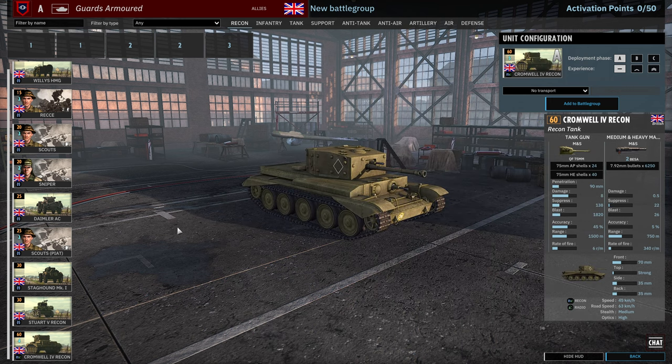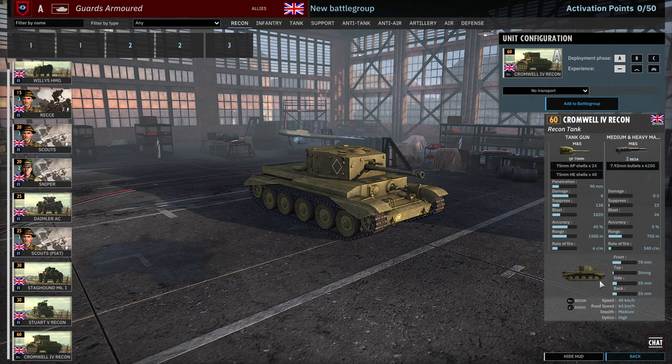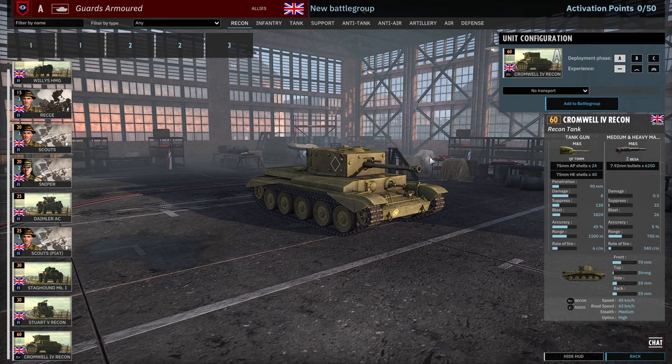Finally, there are four cards of Cromwell 4s. These Cromwell 4 recon tanks are very abundant — 5, 10 and 15 availability throughout the phases, meaning if you bring in all cards in Phase C that's 60 Cromwell 4 recon tanks. Recon tanks are really nice because they can spot for themselves when engaging enemy infantry and support weapons. 75mm gun, two machine guns, 45km/h off-road speed (the Cromwell was buffed), 63km/h on-road, 70mm frontal armour, radio recon — all round a nice Cromwell.